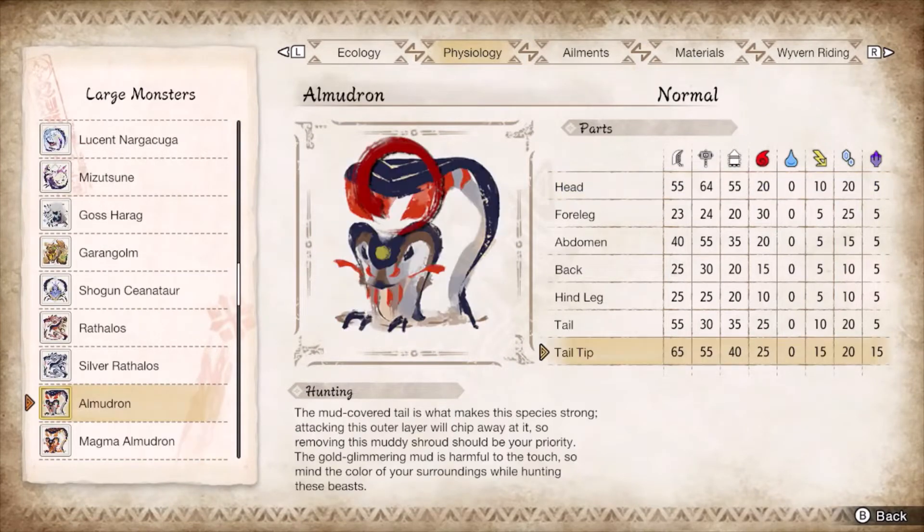For Almadron, targeting its tail and the mud bomb will be the go-to strategy, especially when it gets tripped. The head and back will be your secondary targets. Turtle behind your shield if you aren't familiar with the tricky mud cat's tail swipes and claw slams, otherwise guard point and counter peak in response to its moveset. It will do a lengthy windup before popping the mud bomb, so guard the explosion if you can't defuse it in time.